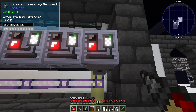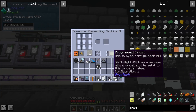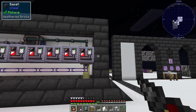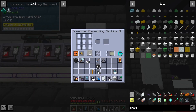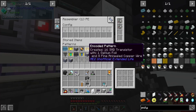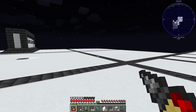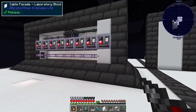This assembling machine here is my polyethylene assembler and also my circuit-one assembler. I've combined two — I don't think there are any conflicts, but if there are I'll probably find out. This is our most important assembling machine because it gives us SMD components, which we use for all our circuits. So if this didn't work, none of our circuits would be crafted and we couldn't get any more machines — so pretty important.